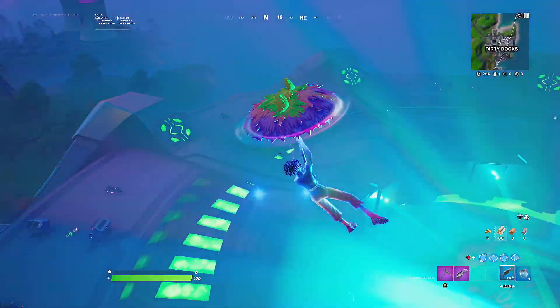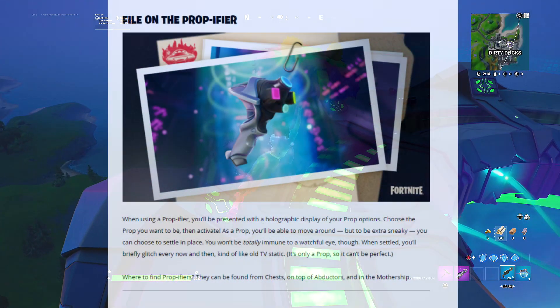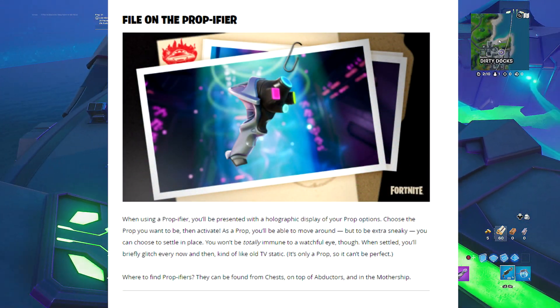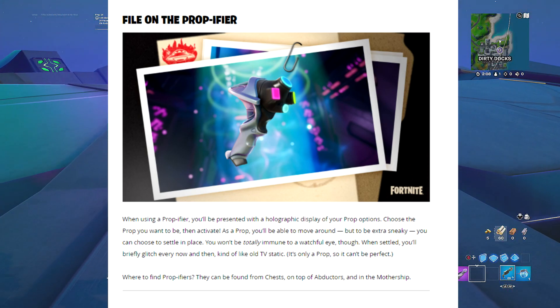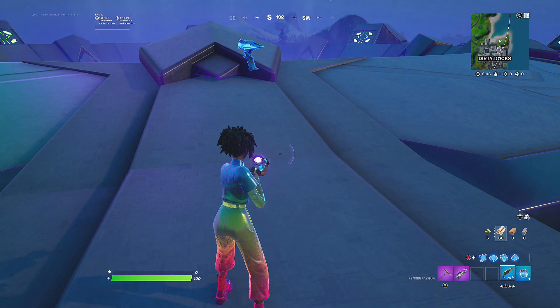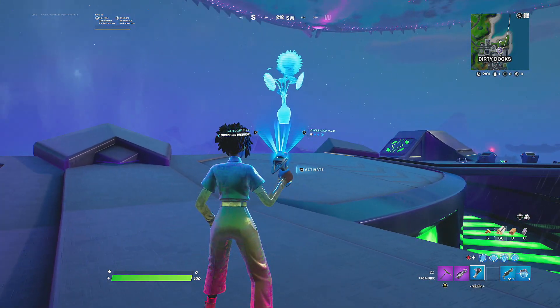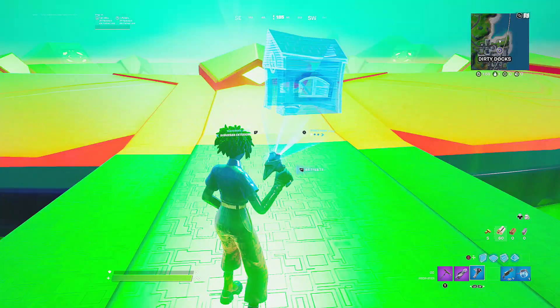Fortnite said you'll be able to find this new weapon on top of abductors, in chests, or inside the mothership. Right now I'm on top of an abductor and as you guys can see, we found the brand new Prop-Ifier weapon.